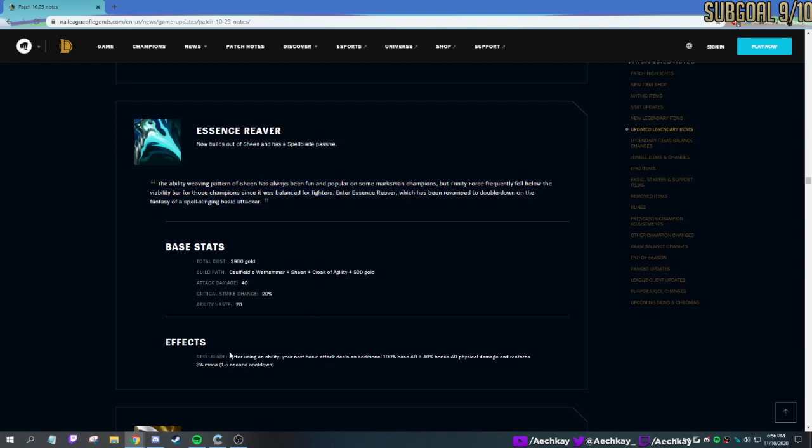Essence Reaver — now they added Sheen to this. It was Sheen, and it also restores 3% of your mana — so if you use a spell, you gain mana back. It's kind of weird, but Ezreal, maybe Sivir, maybe Samira. Instead of autoing for mana, it refunds it after you use the spell. I think it's good, I think it's fun. Definitely going to see it.